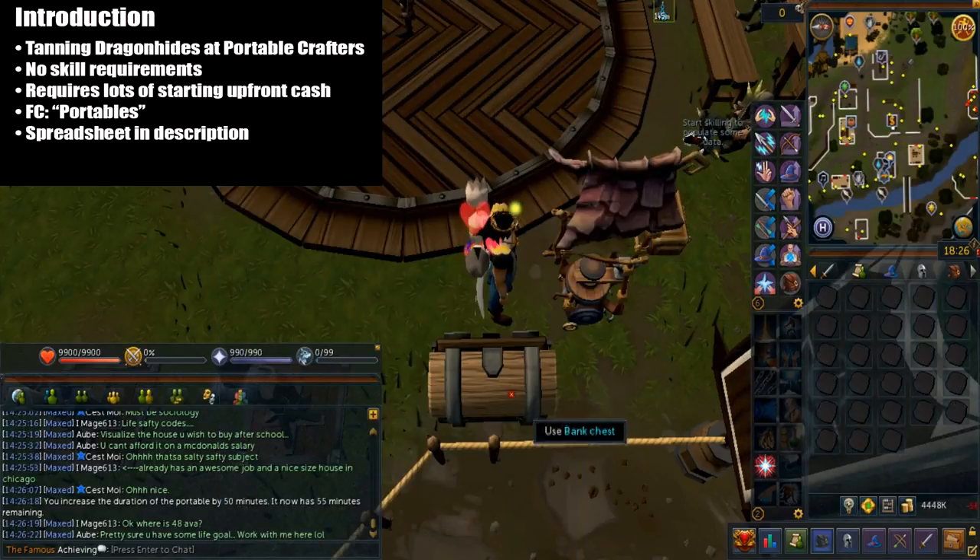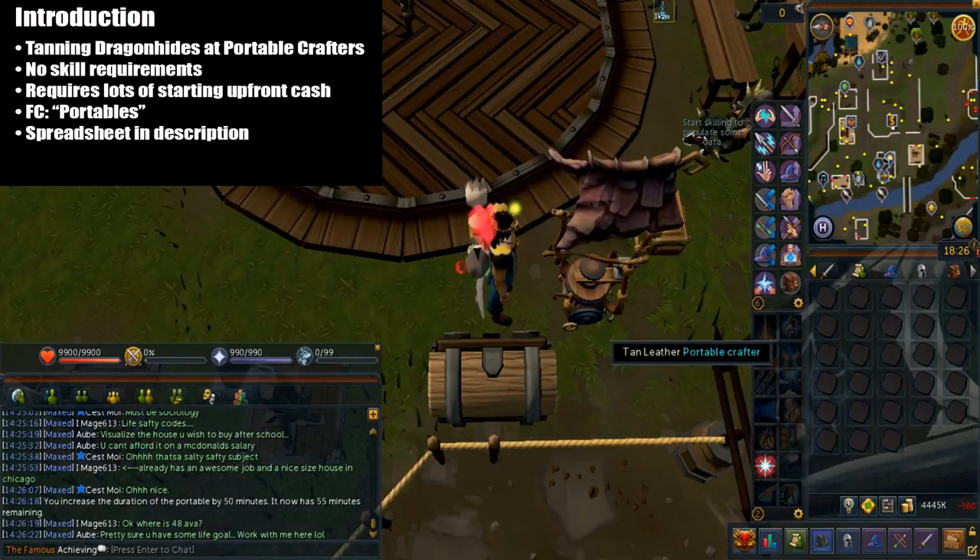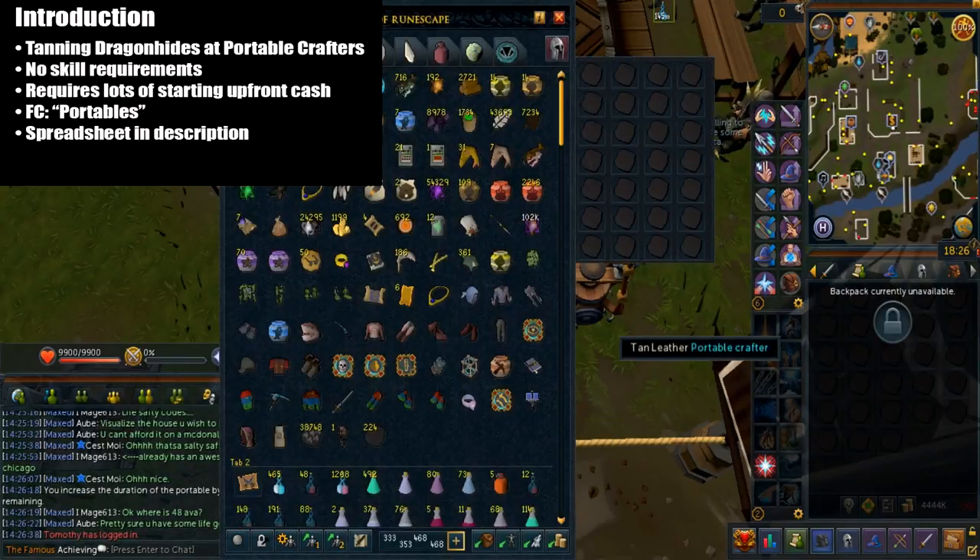In order to get the Portable Crafters, they're from Treasure Hunter or you can simply buy them off the GE. Ideally you want to share them and there's a friends chat called Portables FC. There's also a spreadsheet that tracks portable locations, which is also owned by the Portables FC, and I'll leave that link in the description.